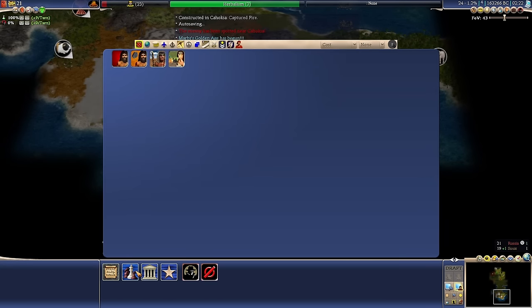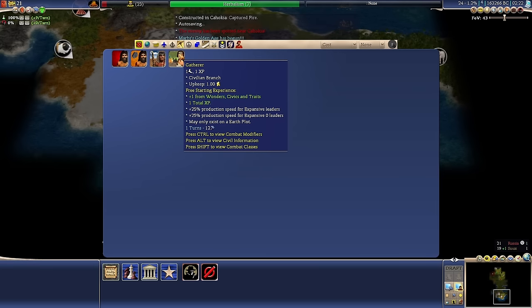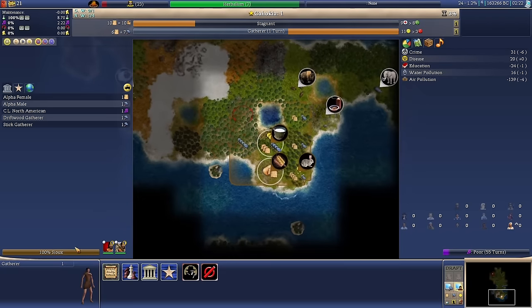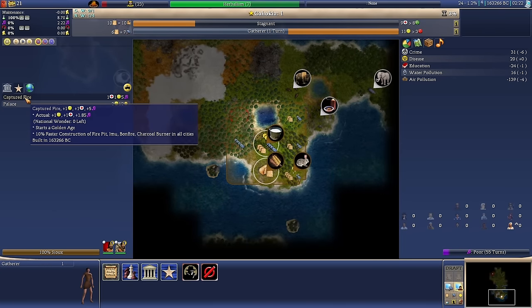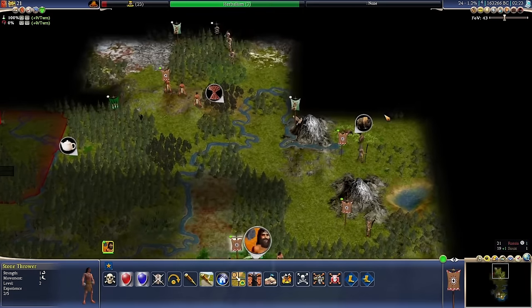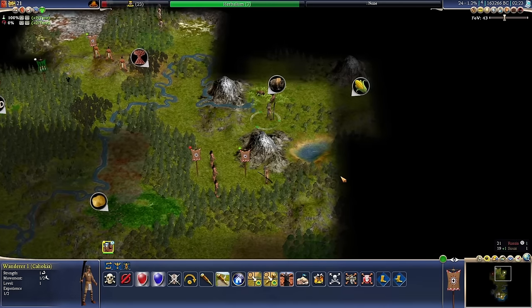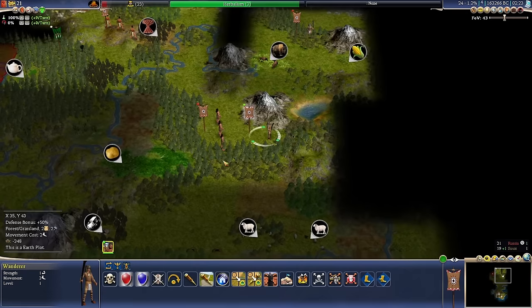Congratulations, we completed our first national wonder — the Captured Fire. These powerful buildings specialize cities, and only two national wonders can be built in each one. We captured some fire — no more wonders for now. Let's grab a Gatherer. Captured Fire gives plus one health, plus one happiness, plus five culture — and started a golden age. Wait — built in 163,266 BC? That's the year right now? Okay, we have plenty of time apparently.